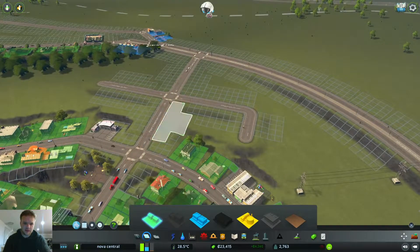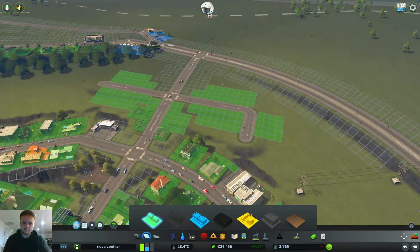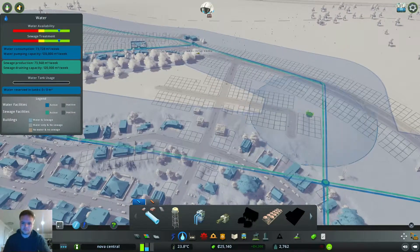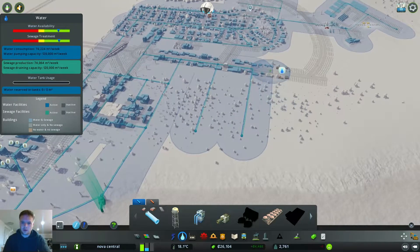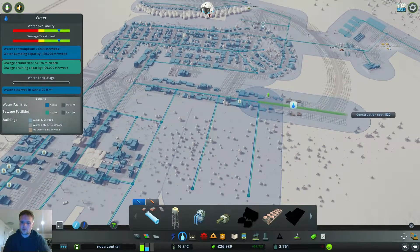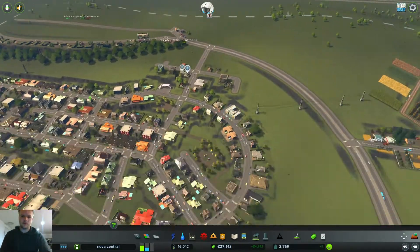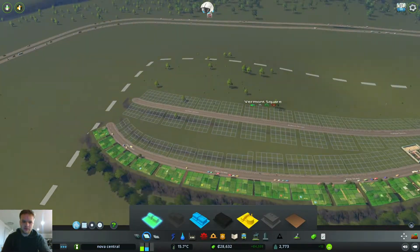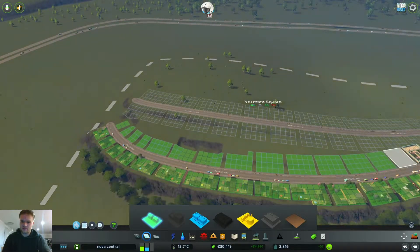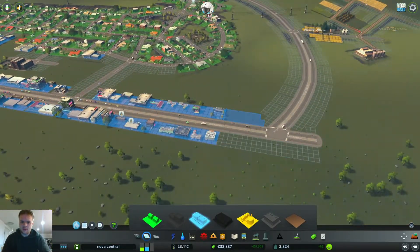Let's build a little state here and keep building the residential area - demand is high. Oh no, I don't have enough water - let's bring that right out. Let's throw a bit more residential on, without this rich estate. And a bit more commercial - let's get the commercial happening.